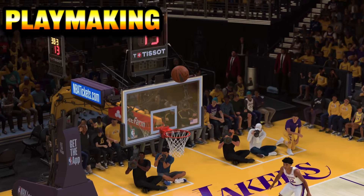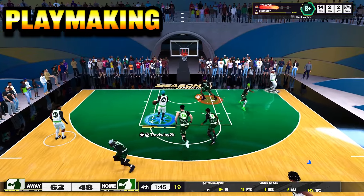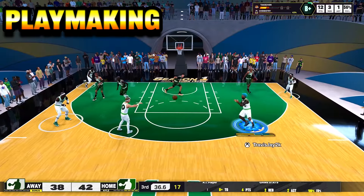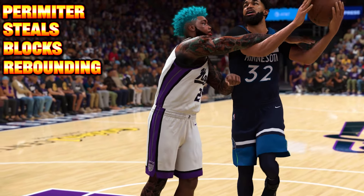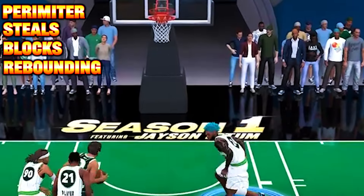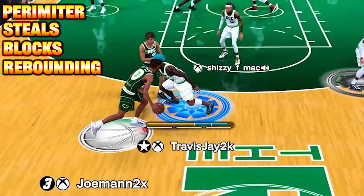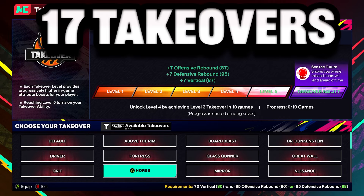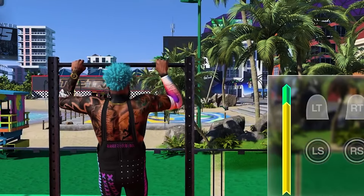Equip the best dribbling styles and go to work. Let your opponents know that you ain't no easy foe — they're either gonna have to guard you at the three or prepare to go to boom town city baby. And last but not least, defense: perimeter, steals, mind-blowing blocks, sky-high rebounding ability, and the strength to match that intensity. Whatever you thought you knew is wrong, because with these game-changing takeovers, become the ultimate universal threat in 2K25.